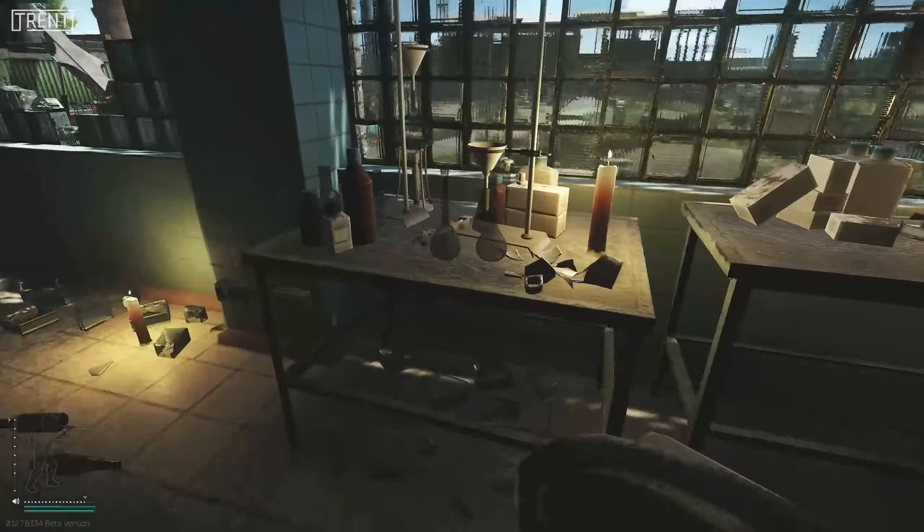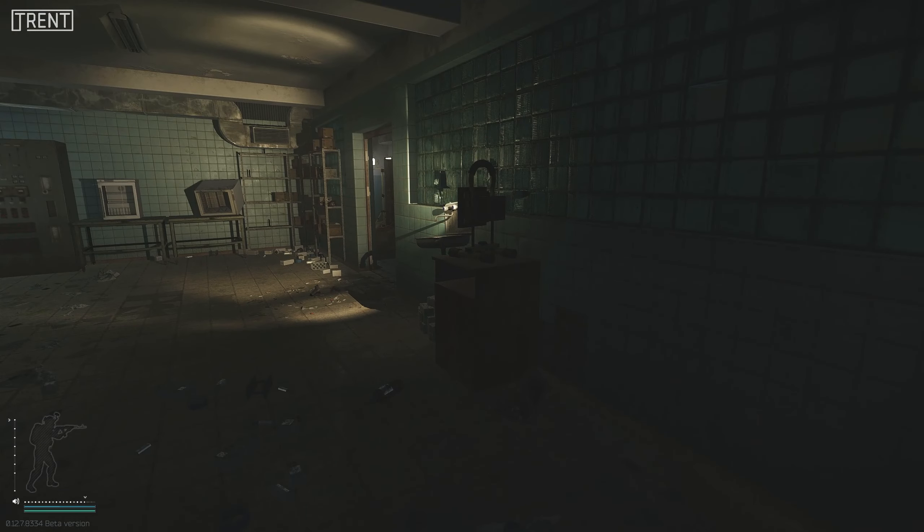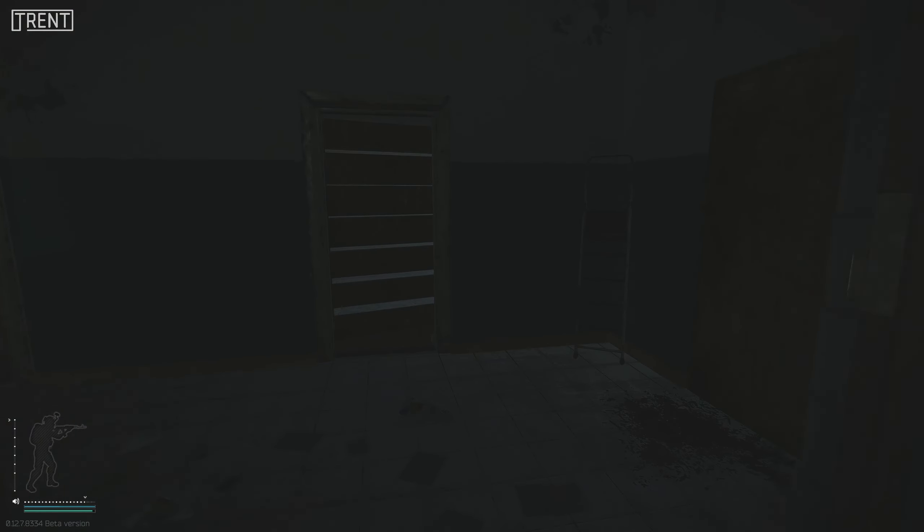This room in the same building gives a couple of options to shoot out towards the new Customs expansion through the window there. It also includes a few med spawns as well. By the looks of it this was an old hospital or a small hospital outpost of some sort.